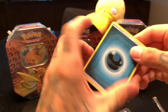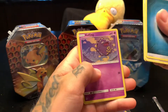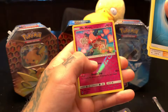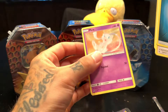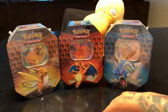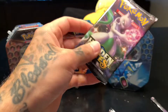It's a dark pack. We got Giovanni's Exile, Koga's Trap, Lieutenant Surge's Strategy, Koffing, Cubone, Magikarp, Geodude, Mr. Mime reverse hollow rare, and Mew non-hollow rare — just not too great artwork. So no first pack magic unfortunately. Don't worry, we still got 11 more packs to open.